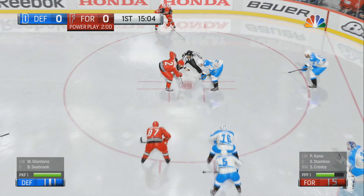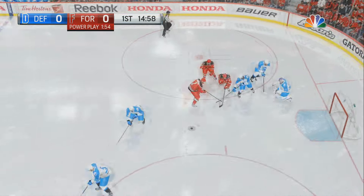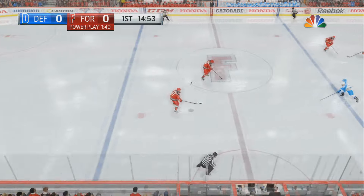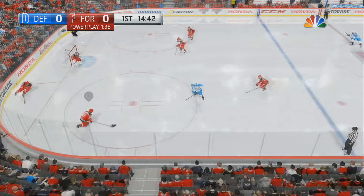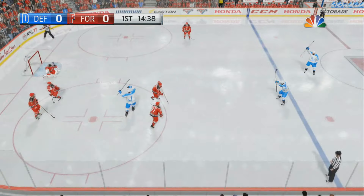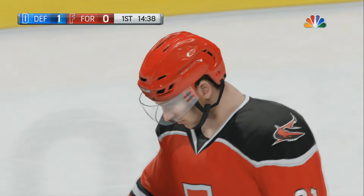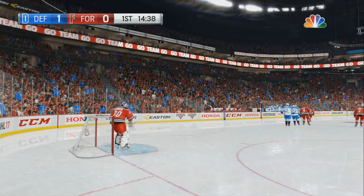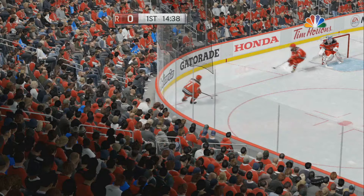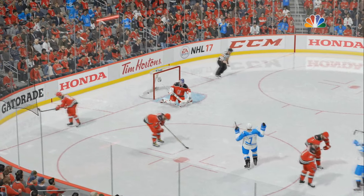This is an important kill here for Team Defensemen — they don't want to go down early, they need to kill this off. They break it out pretty easily as it goes down the length of the ice. Stamkos has it now, and off a deflection, it goes in! An own goal to start off the game — a weird and weak one. It's 1-0 Team Defensemen. He just throws it, hits off the stick, hits off another one, and an own goal.